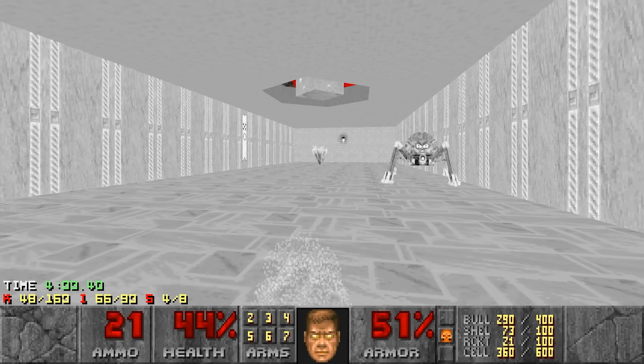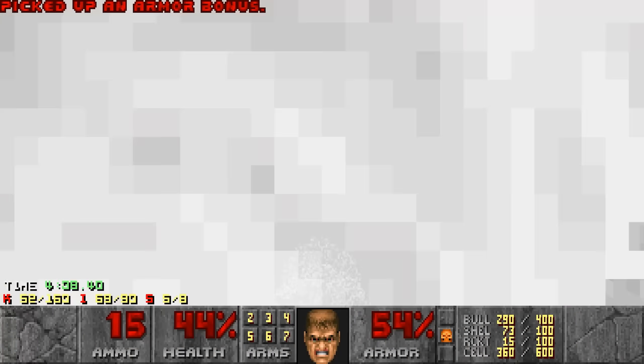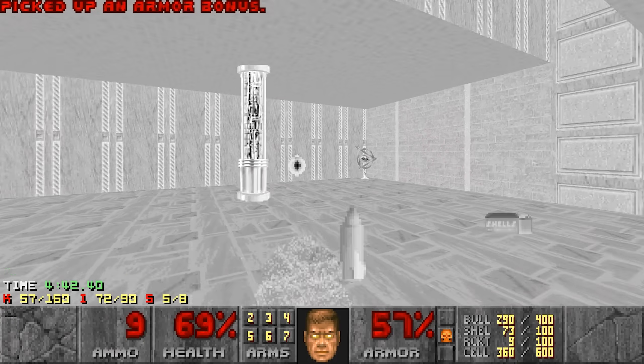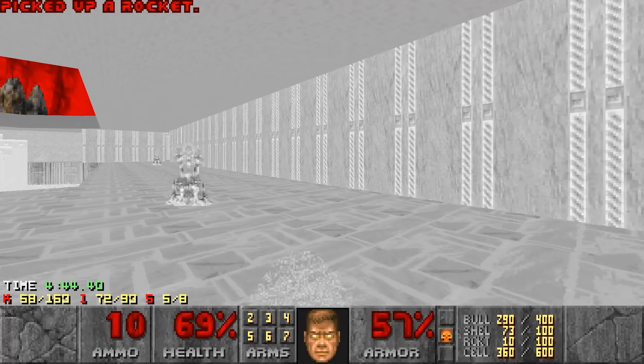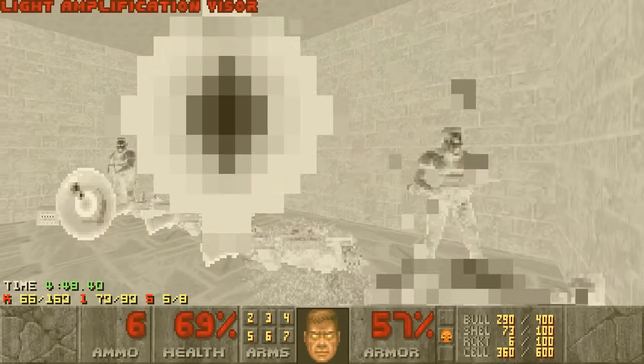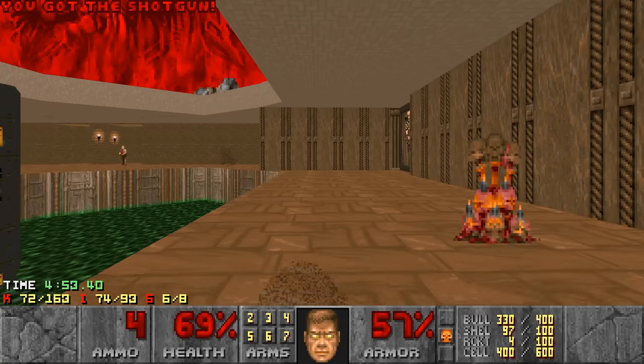I really wanted the invul, so I thought I should have rocketed my own face to get it. Should have switched to the plasma, but that's fine. This map is surprisingly generous with power-ups. Okay, got all the goodies — moving on.